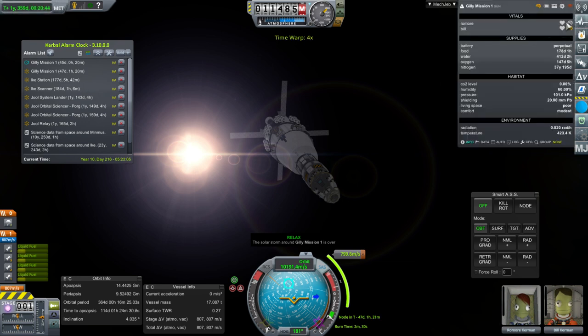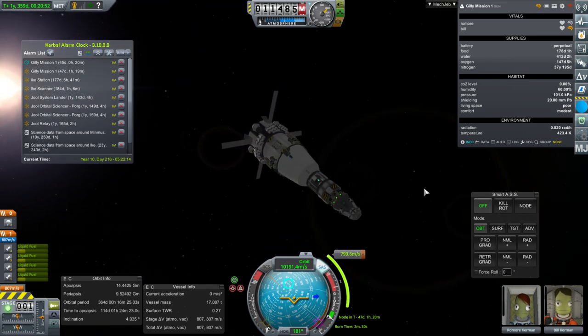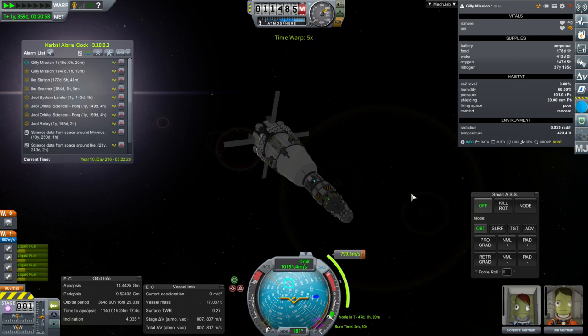Solar storm is over. Romor only got 8% out of that one. Bill got 43% altogether, which is basically 8% more. Not the worst solar storm ever.